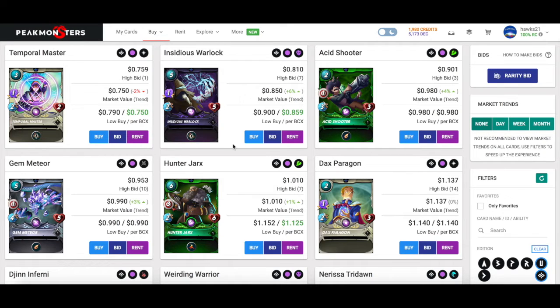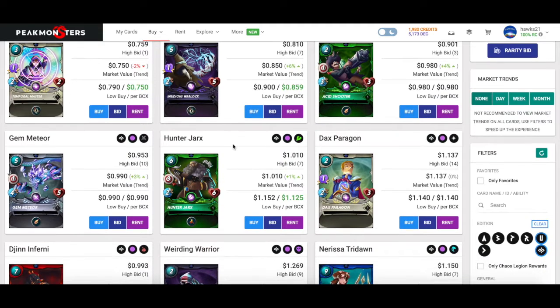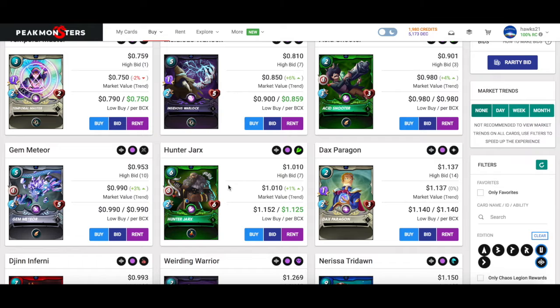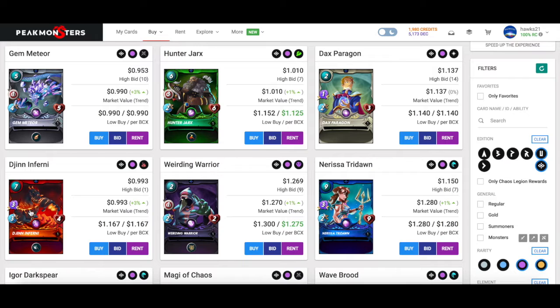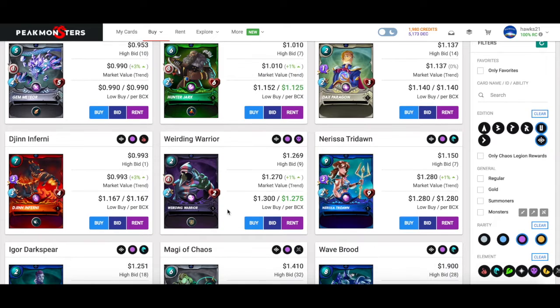The first card I'd add is the Hunter Jarx. I don't use him at higher levels, but in bronze at base level the three ranged with Snipe is really powerful — especially for only six mana with decent health. You can use Eastwood, the minus-two shield summoner, to take away your opponent's shield on the snipe spot. It's low speed, but with high damage, snipe monsters are pretty good at bronze.